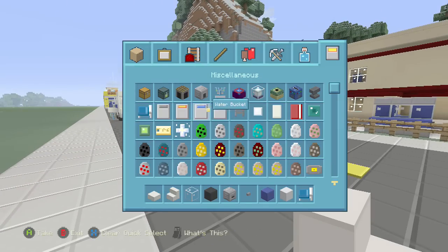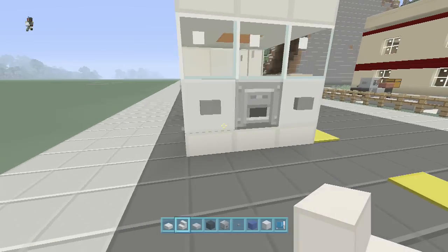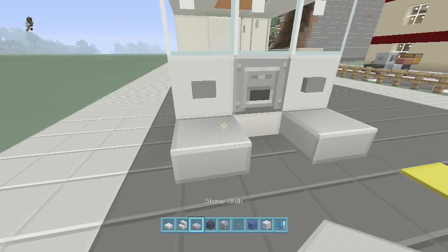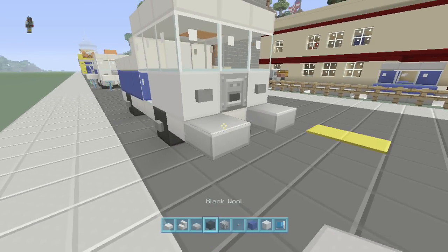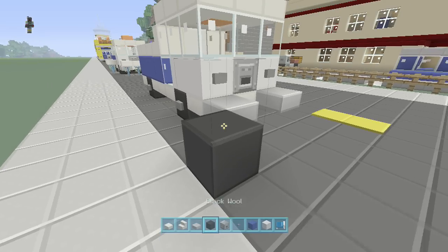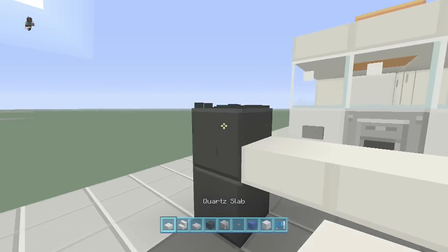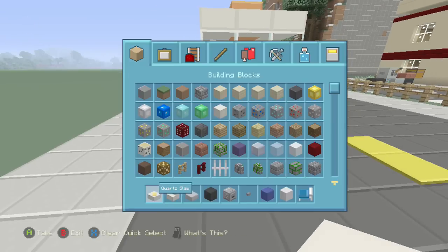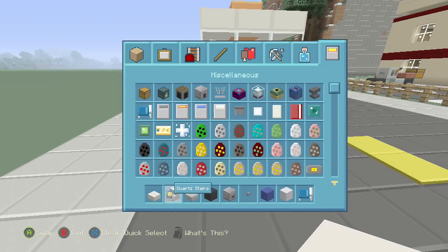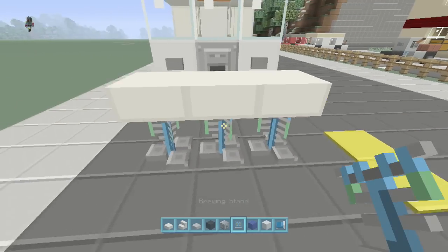And now we're going to put the actual sweeping attachments on. You're going to grab a regular stone slab, put a little attachment there, and then bring a row of quartz slabs across. And then we're going to get armor stands because they look kind of like little scrubbers — that's what I use at least — and I put three there.